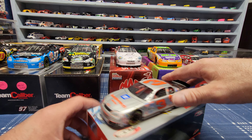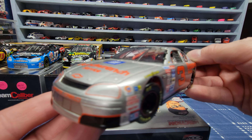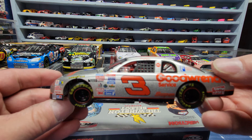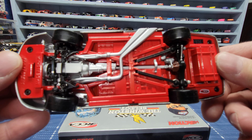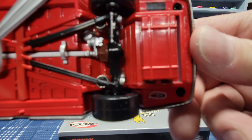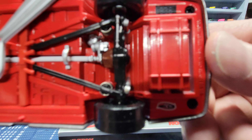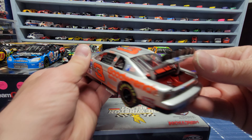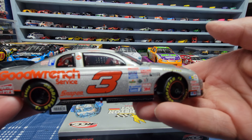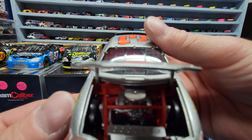Next up is Dale Earnhardt — it's a 1995 Quicksilver car. I believe he raced this one at Charlotte but I'm not 100% sure. The window nets are rubber, little stickers on the tires, and it's pretty nicely detailed inside. It says a number — I think it's 1,938 out of however many were made. The trunk opens up to show the fuel cell, and the hood opens up to show the engine.